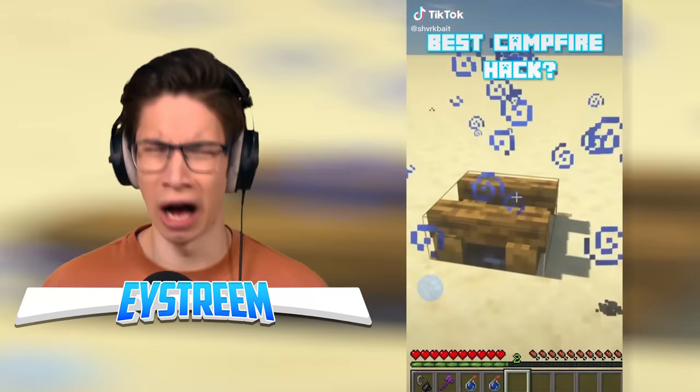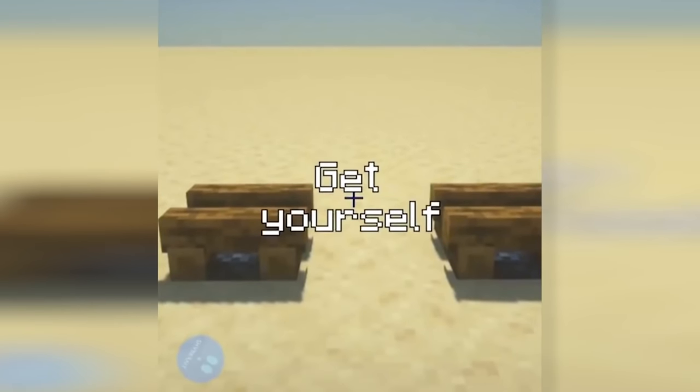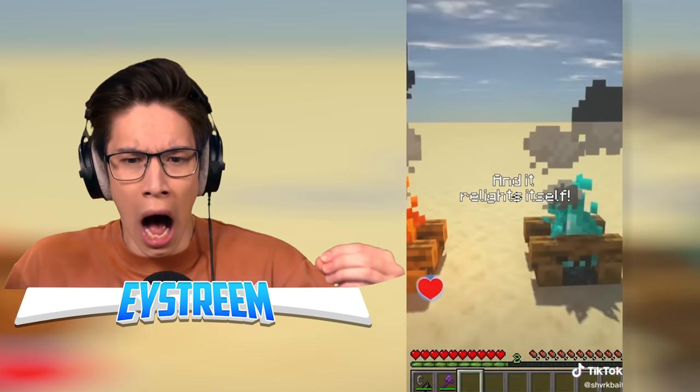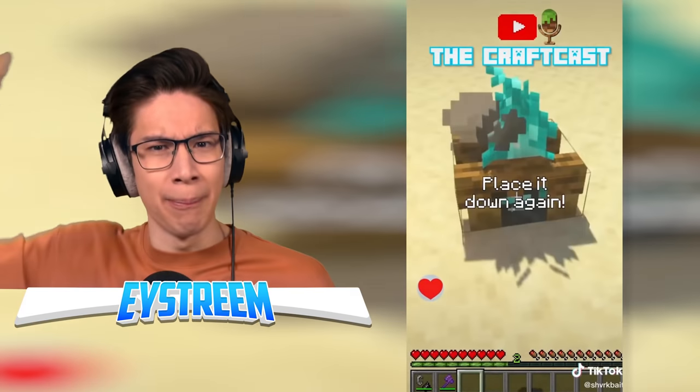If your campfire was to go out, don't do this. Wait, why not? That's the easiest thing you could do. What are you going to do with a silk-touch axe? Place it down again and it relights itself. But it didn't have fire! How did it just come back with fire?